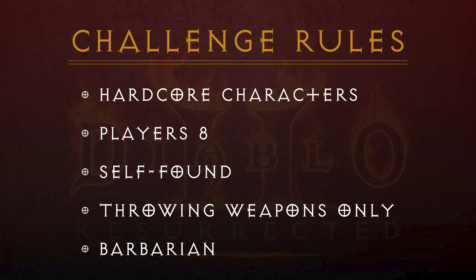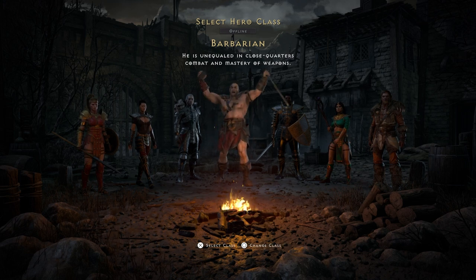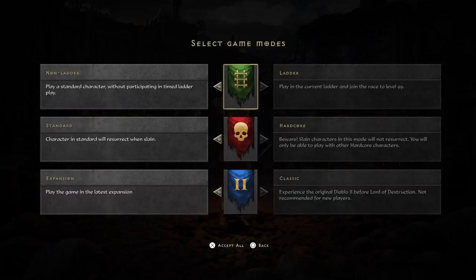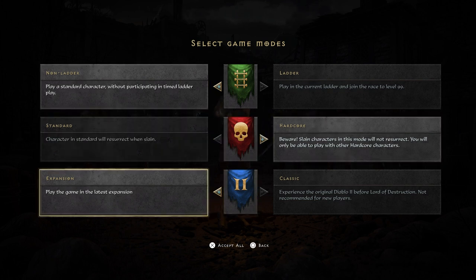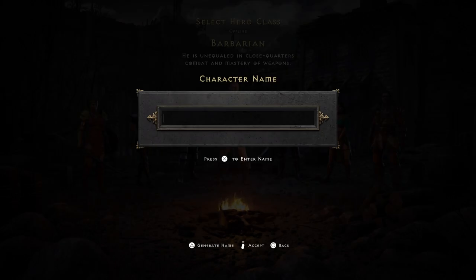Let's get into the run. Starting a new game requires you to select your character — in this case it'll be the barbarian. After selecting your character you need to select your game modes; we are doing a non-ladder hardcore expansion character as standard for all our runs. I'm quite bad at naming characters, so I decided to name them based on a theme. I named this character Rhino.